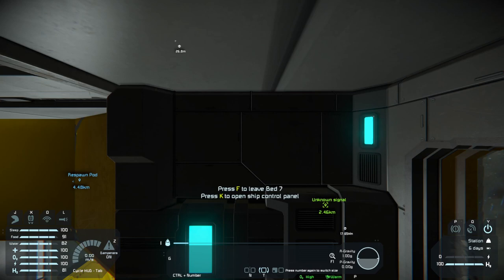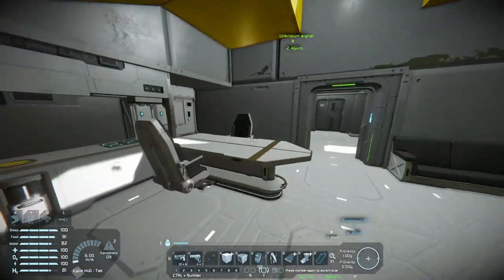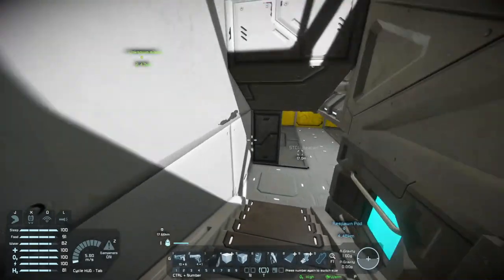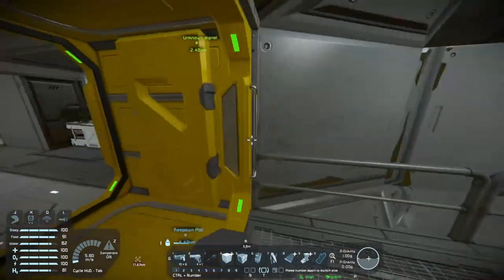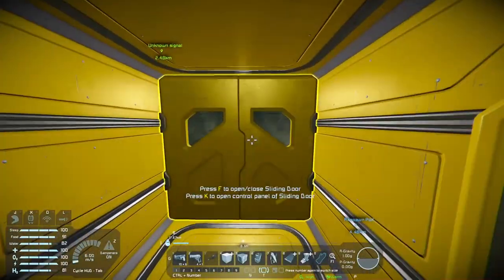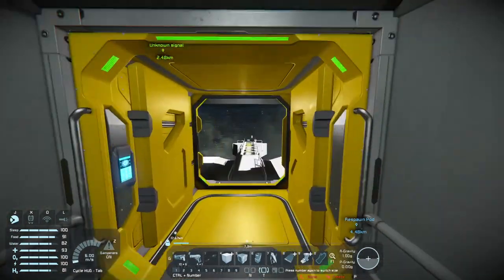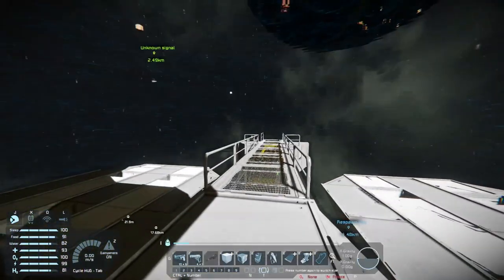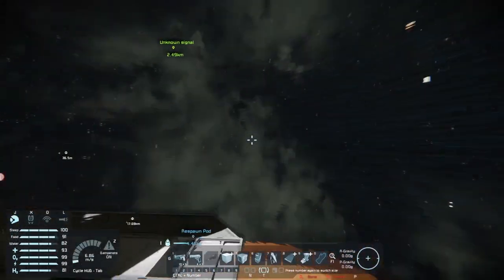Thank you to the new subscribers, it's very awesome. The bed here is how we can recharge our oxygen, just not the hydrogen, so that sucks. The play right now is going to be to actually go to the beacon and then go to the station. I forgot to put my helmet on. We're gonna go from there, so let's jump off.